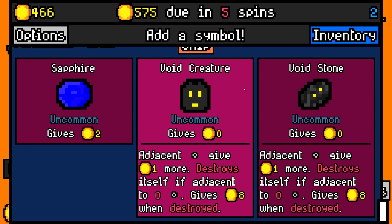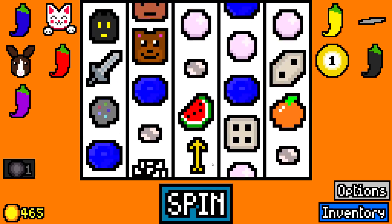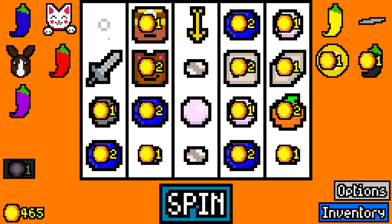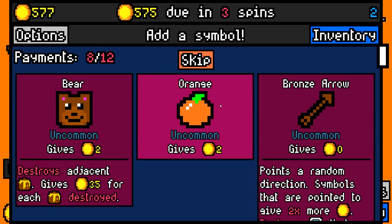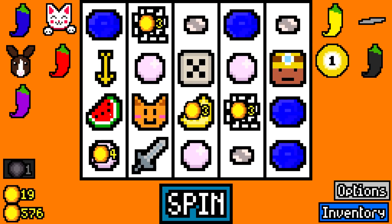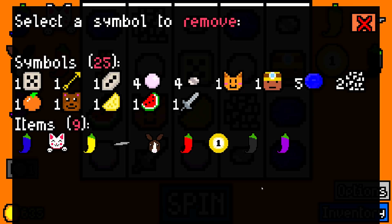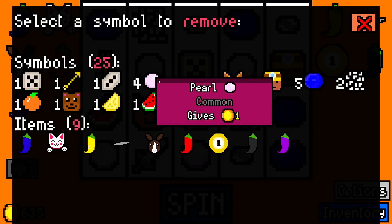If you've ever wondered if there's a difference between the void creature and the void stone, there's not. We're going to take a void creature just because he's going to destroy himself for my amusement. But we have a lot of low-value symbols right now. I'd be tempted to take a bronze arrow, but the arrows don't seem to be working super well right now and I don't trust them. Will the watermelon get properly multiplied? There we go — 16. I think I'm also going to destroy something just to try and get more value onto the board, so we're just going to get rid of a pearl for now.